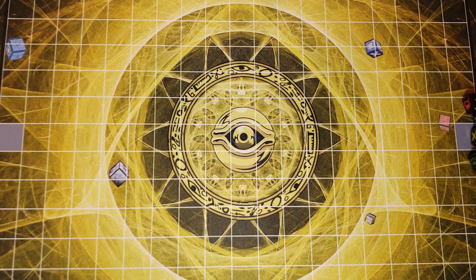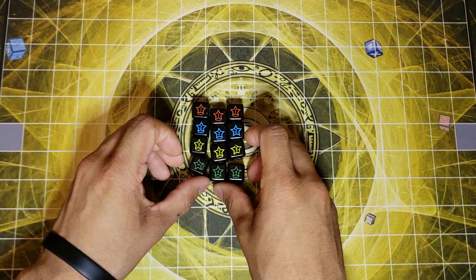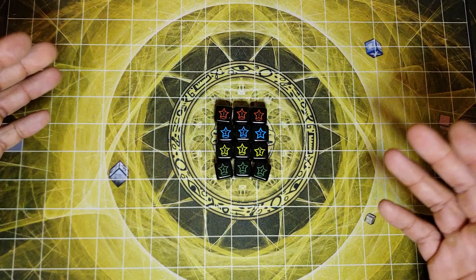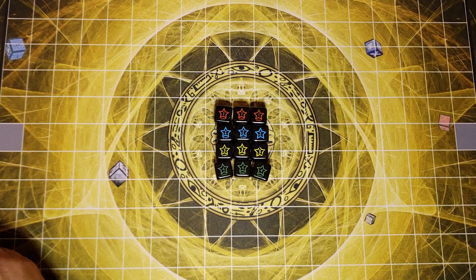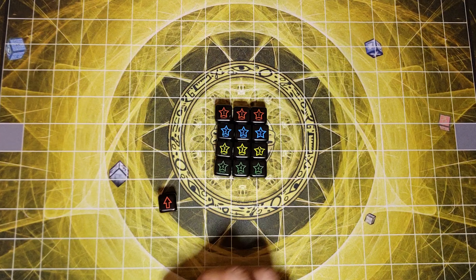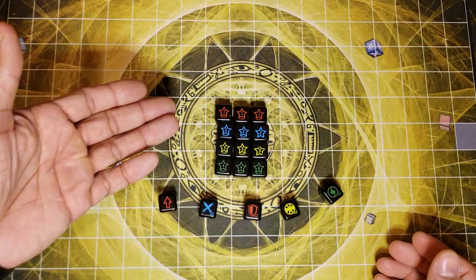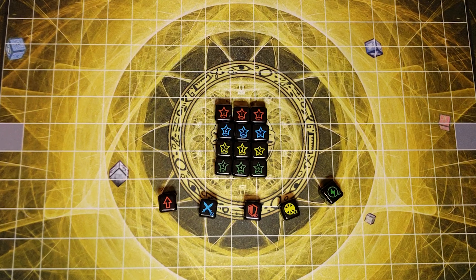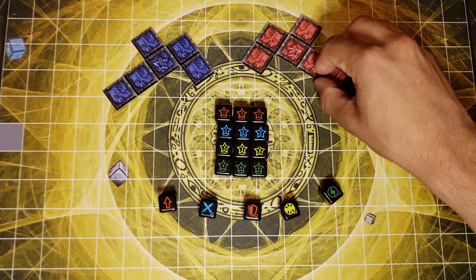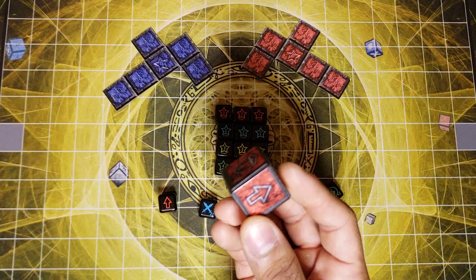So basically we have what we call our dice pool, and the monsters are ranked one to four. Depending on the ranking is how powerful they are, but the more powerful they are, the harder they are to summon. Each dice consists of different crests: you've got your movement, your attack, your defense, your trap, your magic, and your summon. The game for the US came with these dungeon paths — you've got your red and your blue.